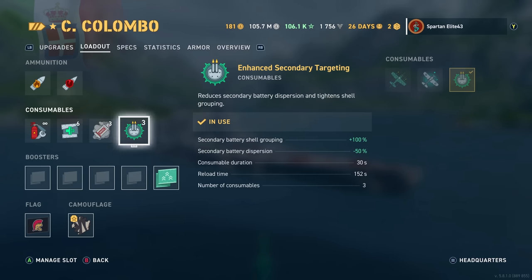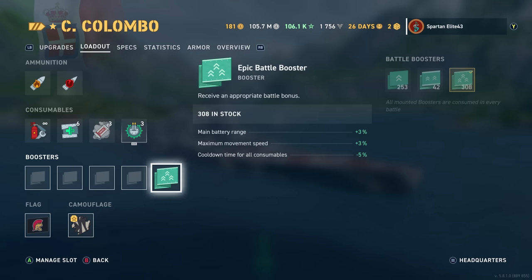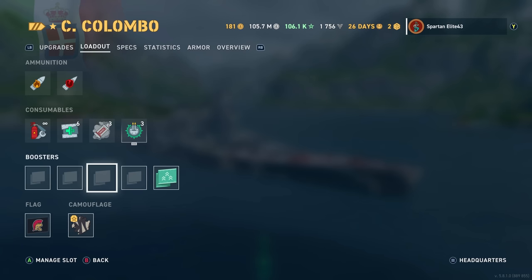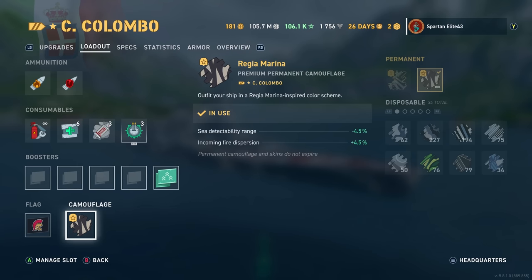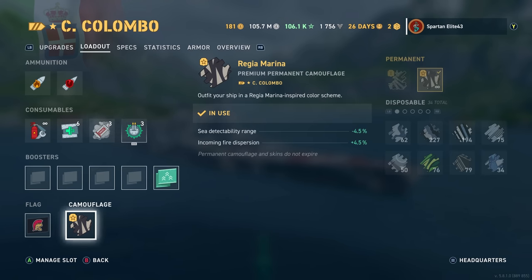We're running Enhanced Secondary Targeting, which helps because of the secondary build. Because we're running a secondary build, I like to go with a little extra range, so I run an Epic Battle Booster on any of my secondary build battleships to reach out and touch something if needed. Italian Unity Flag with a Regia Marina camo — a little throwback old-school style. I went ahead and made it a permanent camo.